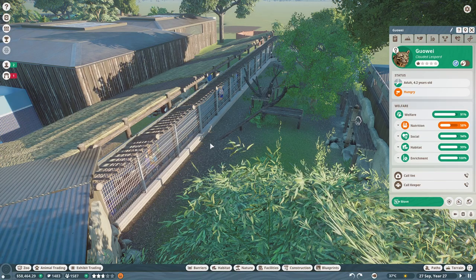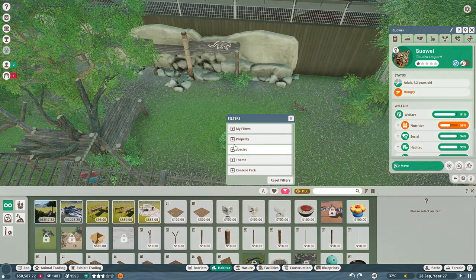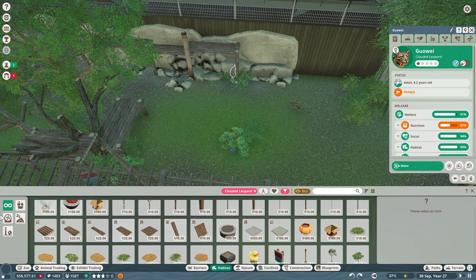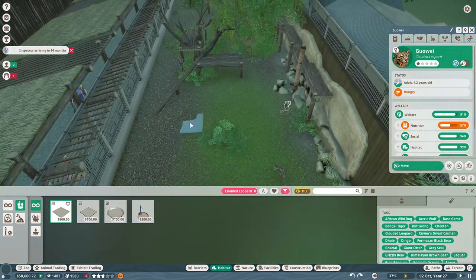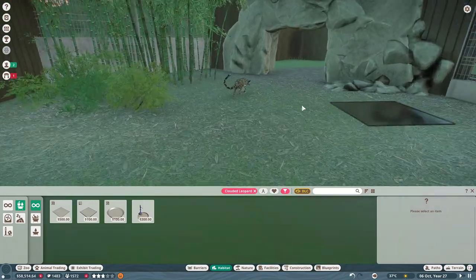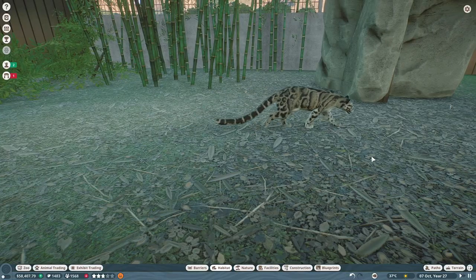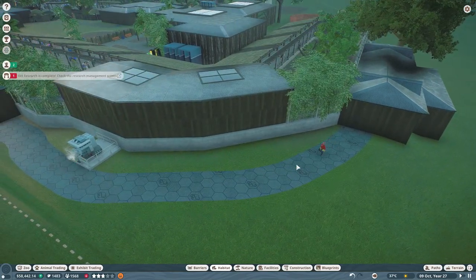Nutrition warning — we didn't actually give the clouded leopards a feeder. Let's go to species — clouded leopard — and then food. Let's give them a large food tray right here in front of the guests, so it's easy for the keepers to reach as well. Perfect. Oh, they're so pretty — look at those long tails and spots, such pretty little animals.